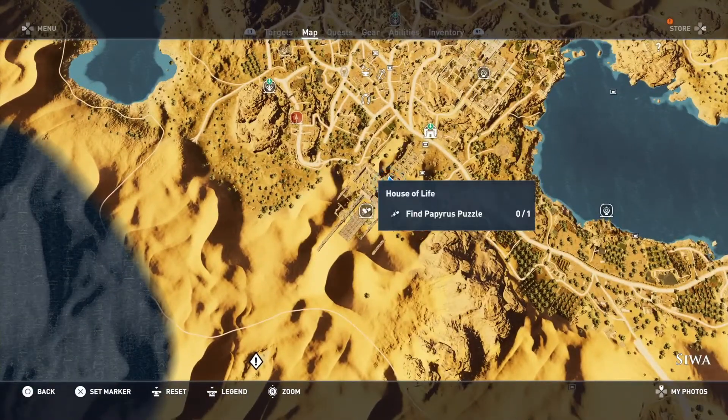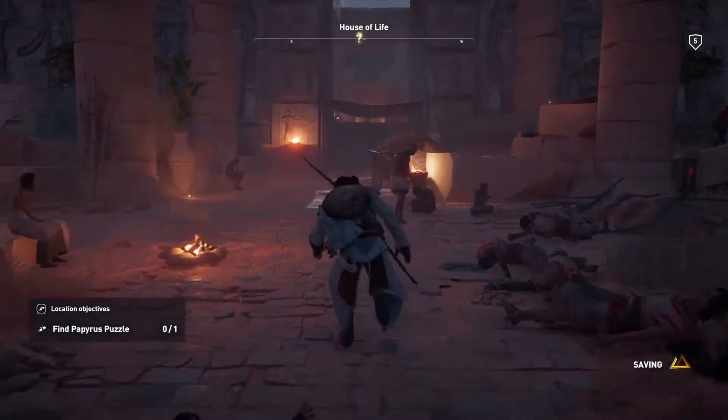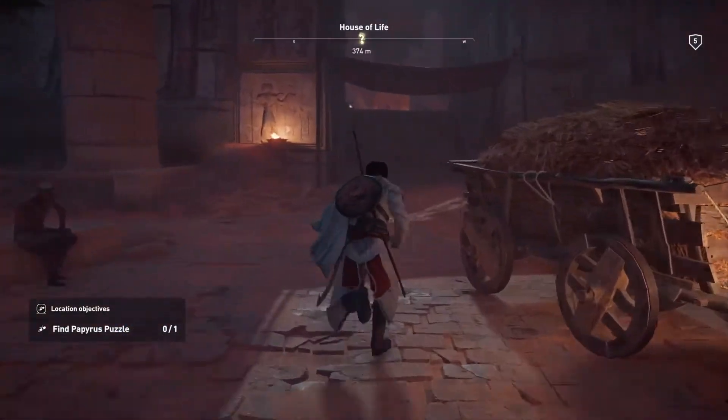What's up guys, it's your boy Monsa and I'm here for another video. With Assassin's Creed Origins, we're going to talk about how you can solve your first papyrus riddle located in the House of Life.